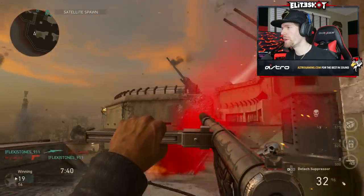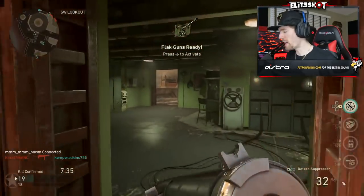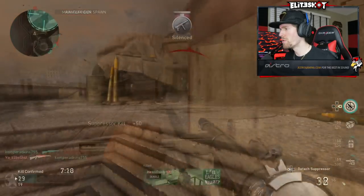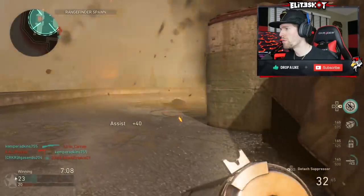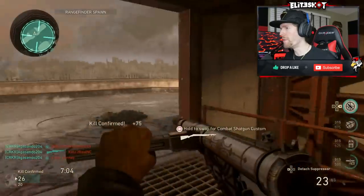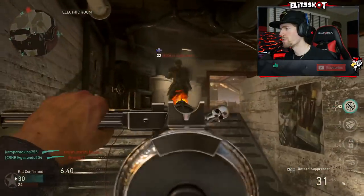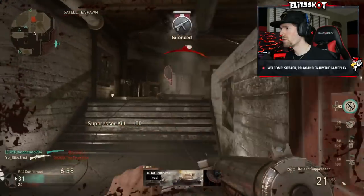Enemies, what do we got? Flak guns — flak guns on flak tower, what a coincidence. Don't mind if I do. Oh man, bombs away.